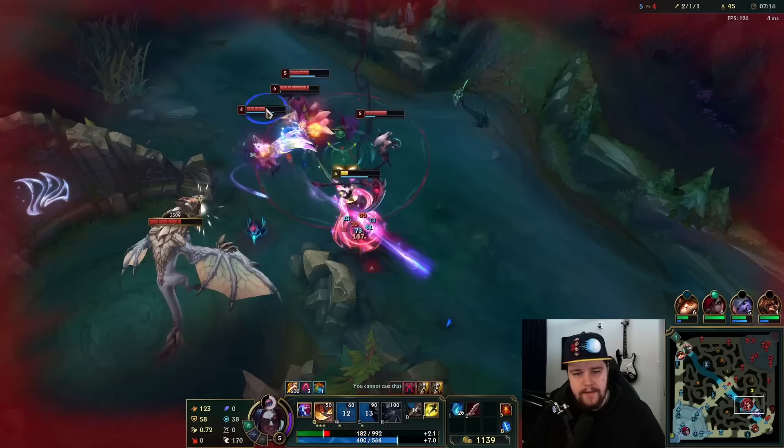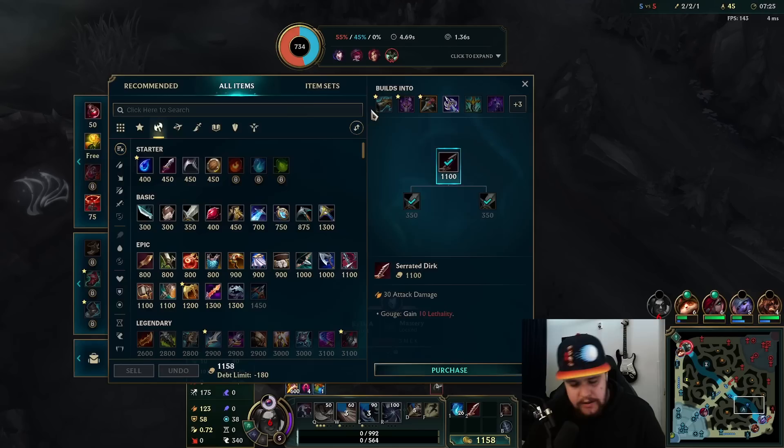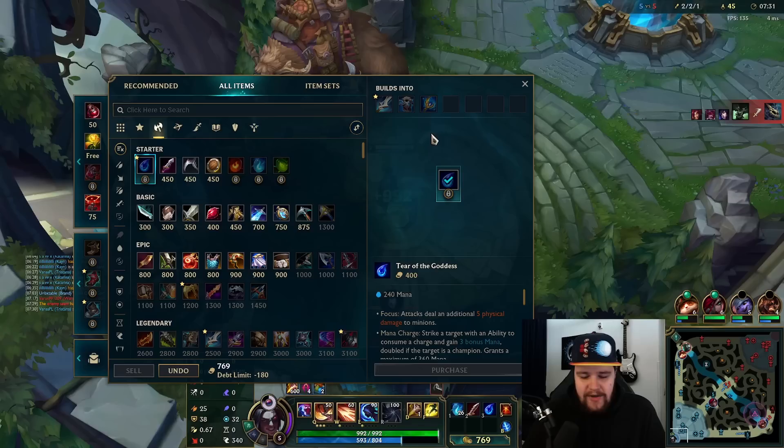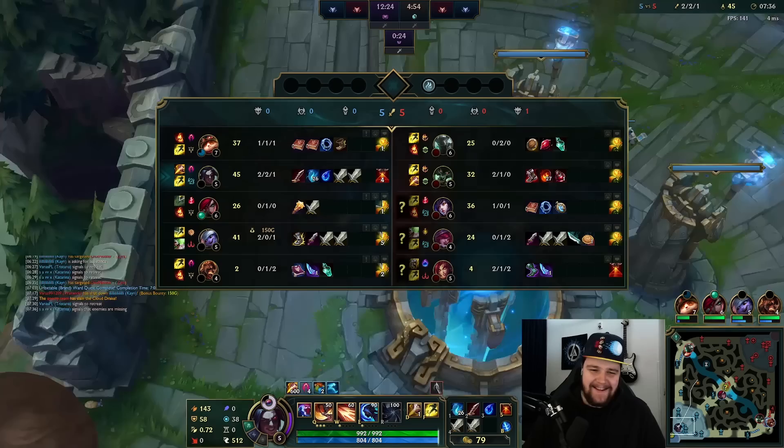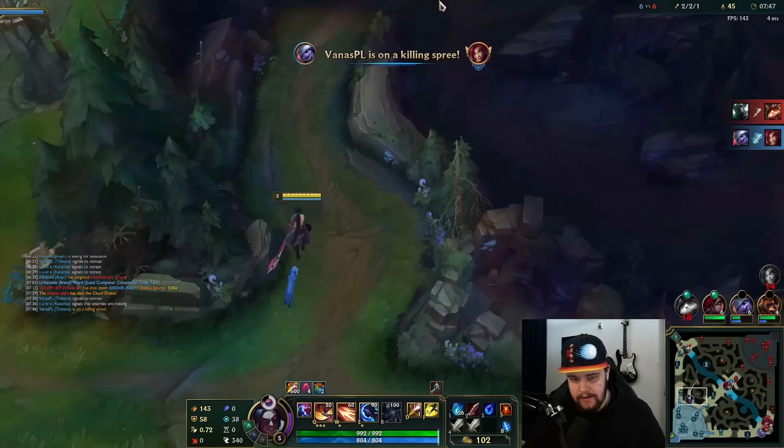Oh, I did not think that through. That's just really really dumb on my end — I'm admitting that straight away. I was like they don't have anything, but I completely forgot about Ahri's charm. I absolutely griefed that. Let's ignore that one — I was thinking I could get some aggression on it and I just completely forgot charm is a thing for whatever reason.